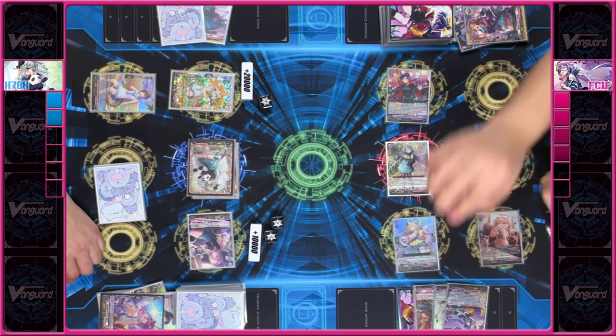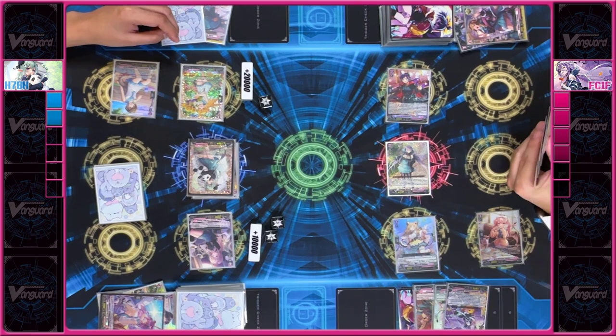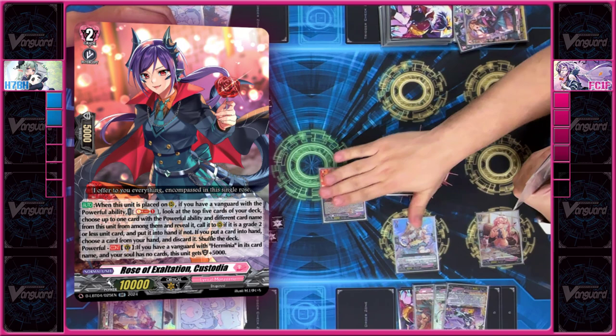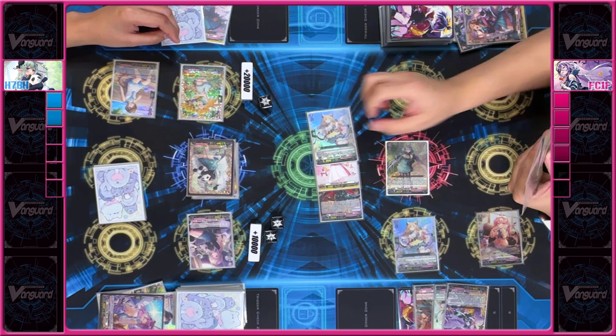Next, I'll swing with Sunflower Girl boosted by Levora — this is going to be 38 and a crit. I'll intercept with Custodia; since I have a Vanguard with Herminia in its name, she gets an additional 5k shield. I'll guard with my heal trigger for a total of 38. And then I'll add Helpa up for 43. I'll pass.